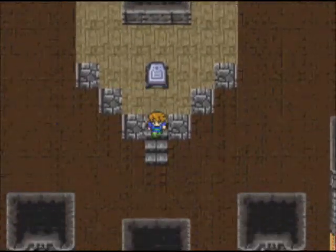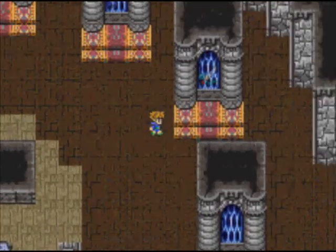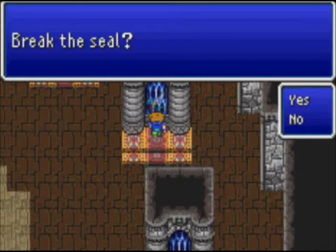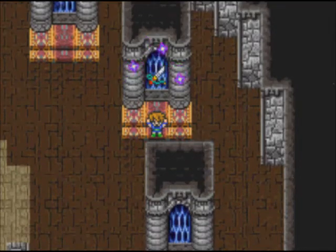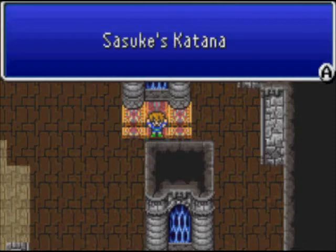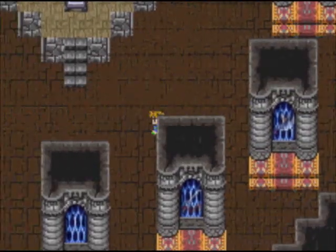Now we're gonna break this Apple tablet and get a few more weapons such as Sasuke's katana. Sasuke's katana — a nice knife with blocking ability.